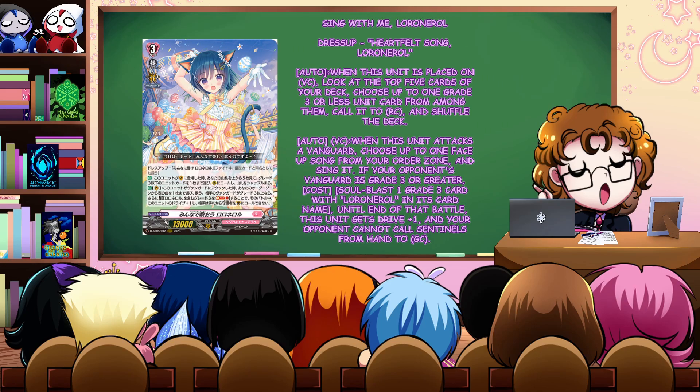Sing with Me Laurenroll's first skill says: when this unit is placed on vanguard circle, you look at the top five cards of your deck, choose a Grade 3 or less unit from among them, and call it to rear guard circle. So we're getting good compression and getting our units on the board very quickly. The second skill, also on vanguard circle: when this unit attacks a vanguard, you can choose up to one face-up song from your order zone and sing it. Then if your opponent's vanguard is Grade 3 or greater, you can soul blast one Grade 3 card with Laurenroll in its card name, and until end of battle this unit gains a drive and your opponent cannot call sentinels from hand to guardian circle.